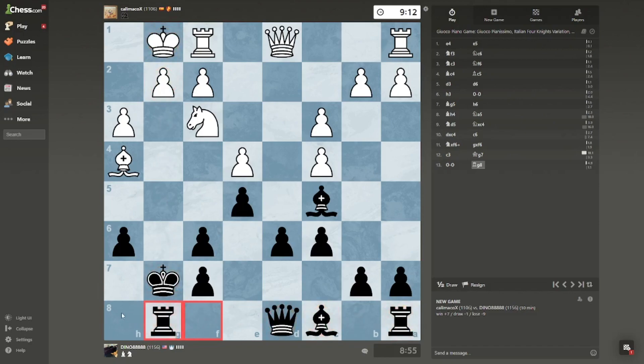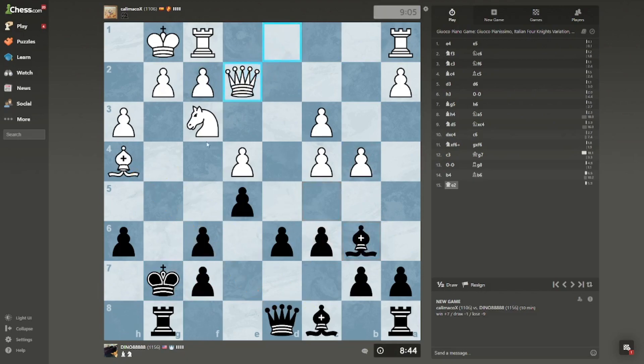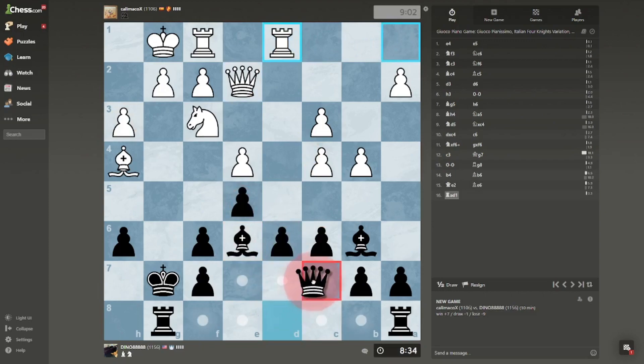I almost played rook to here but that'd be a blunder — because if I played rook here then king here, this is a fork. Actually no, it isn't. I'm so dumb — it obviously isn't, you can't take it because the queen protects. Interesting move protecting this pawn. Can I push, take? But it's not that great of a move to push. That's a weird one.